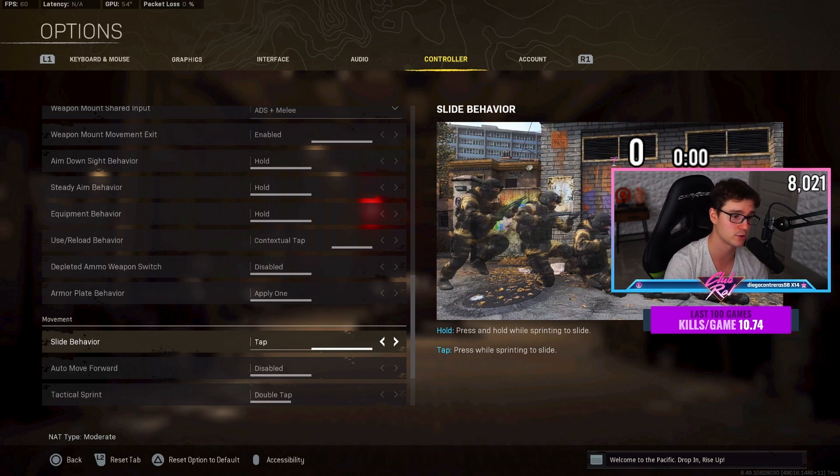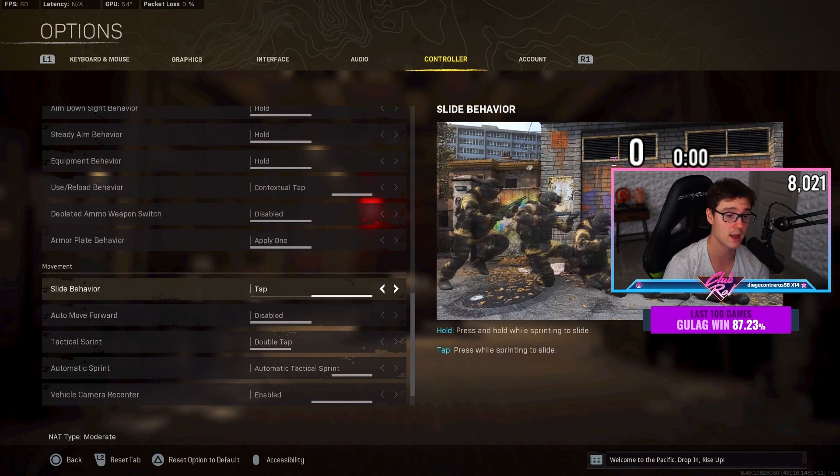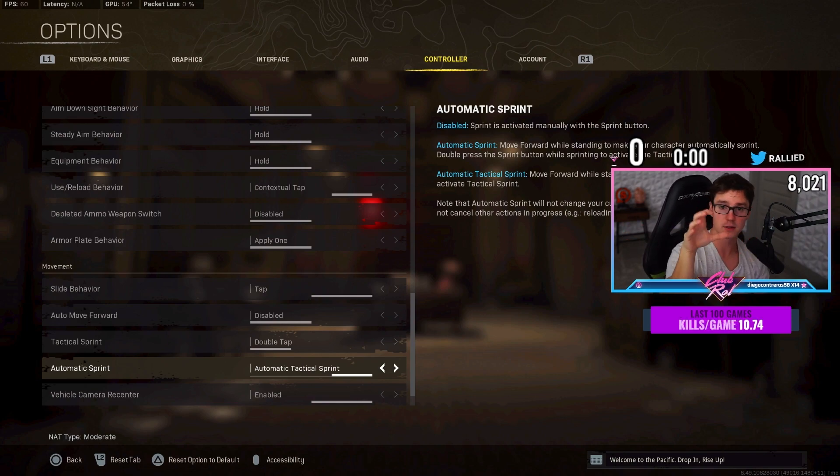Tap to Slide is absolutely instrumental for your movement — just turn it on, don't ask questions. Tactical Sprint Double Tap and Auto Tactical Sprint as well. I was stubborn and took about a year to switch this setting, but it will take your movement to another level. Just make sure you're not sprinting at everybody carelessly — get to cover, slide cancel into position, take your shots, move to the next cover. It makes you very mobile, but you still need smart decision-making and to use cover. Auto Deploy should be on Disabled.